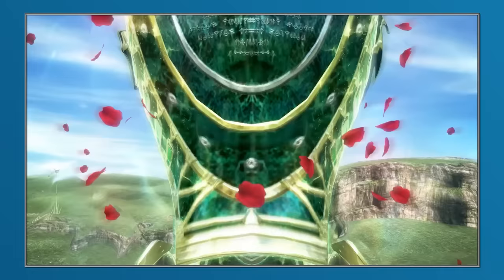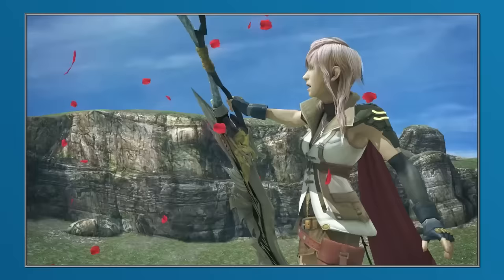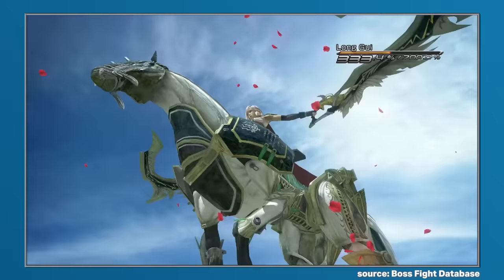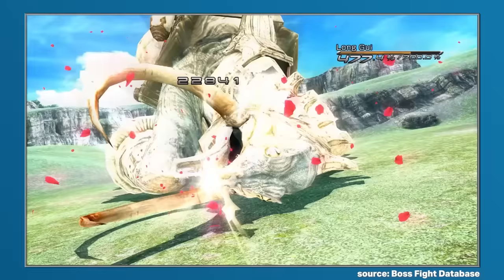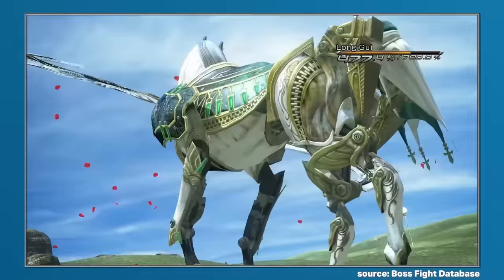Odin could also enter into Gestalt Mode. Not quite an upgrade in the traditional sense, but outside of Odin transforming into a rideable ally — a horse with four legs — it would grant Lightning access to a higher tier of abilities, and the most important of these would be Zantetsuken. Like many previous games, this would deliver an instant KO. The caveat here, outside of some enemies being immune, was that its probability of killing the enemy would be based on attack power and chain bonus, and if the instant KO failed, Zantetsuken would then deliver damage instead.